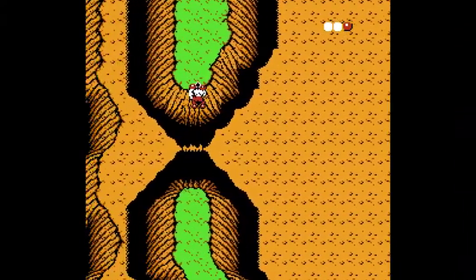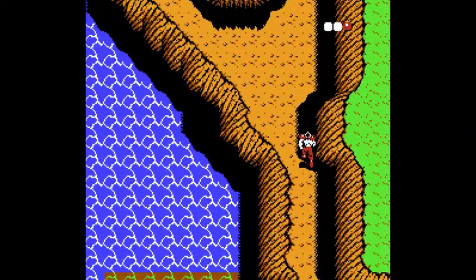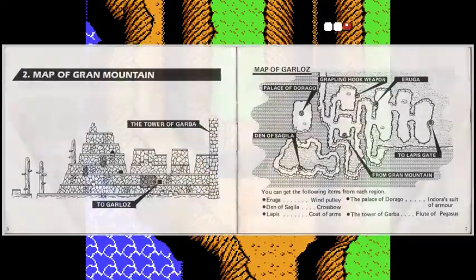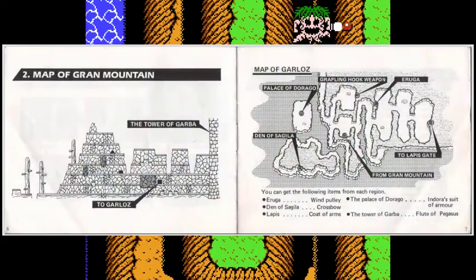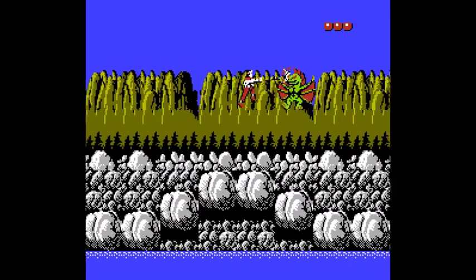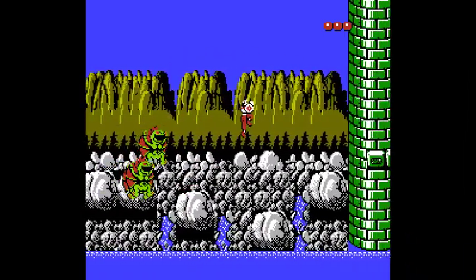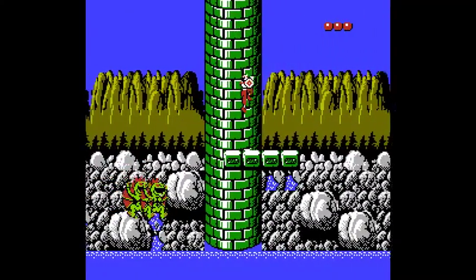No need to be overwhelmed, though — the game isn't trying to pull a Zelda on you. In fact, the world isn't all that big, and if you want a questionably useful illustration of the whole thing, you can find it online with a quick search. To complete our quest and bring peace back to the world, we ultimately have to defeat five bosses ruling over five different and rather distinct sections before we can take on the dreaded Ligar.